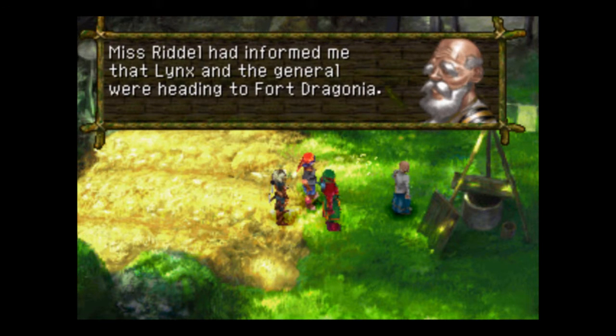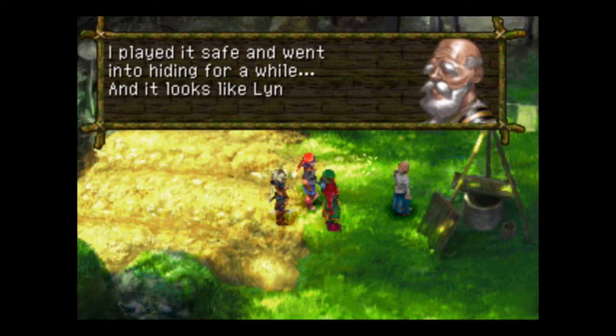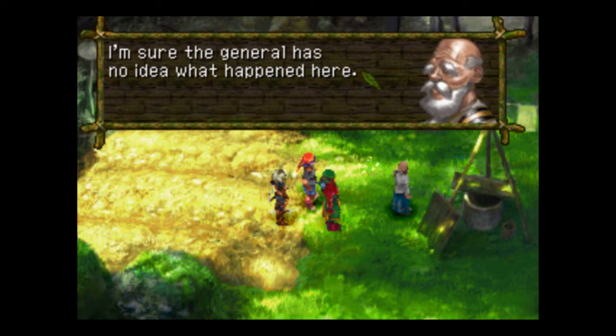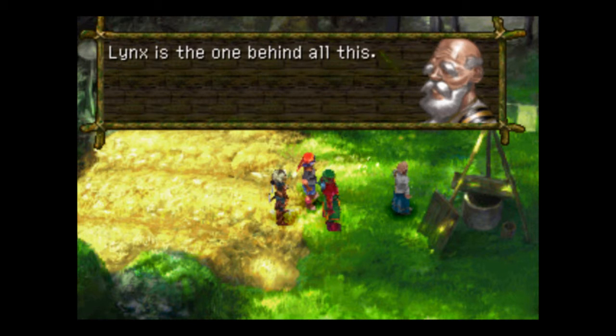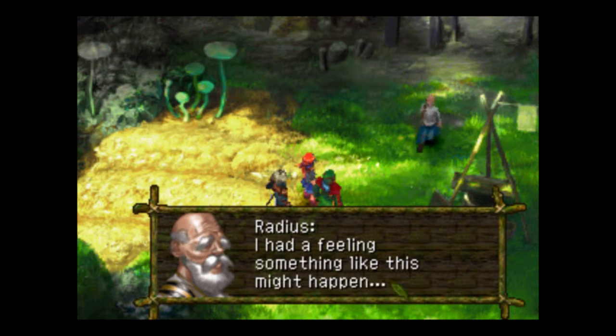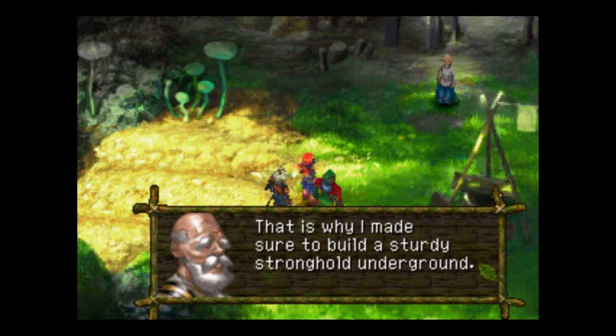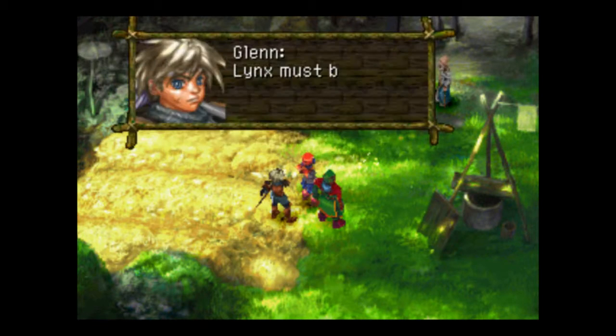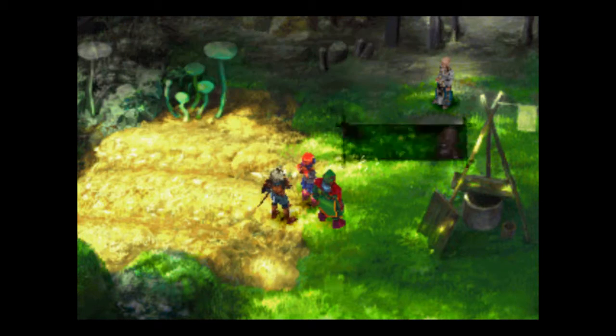Miss Riddell has informed me that Lynx and the General were heading to Force Dragonia. I played it safe and went into hiding for a while. And it looks like Lynx did play me a fidget. I'm sure the General has no idea what happened here. Lynx is the one behind all this. I had a feeling something like this might happen. That is why I made sure to build a still sturdy stronghold underground. I believe it should still be intact. Let's go investigate it — Lynx is plotting something.